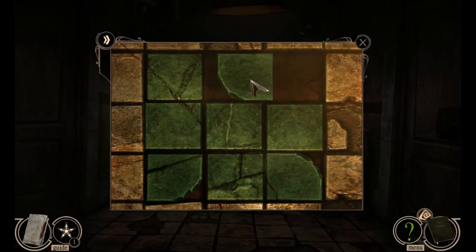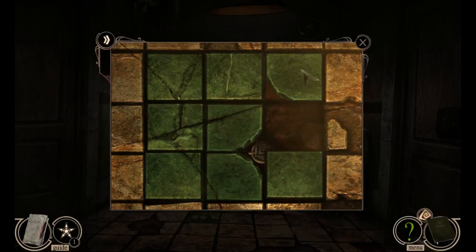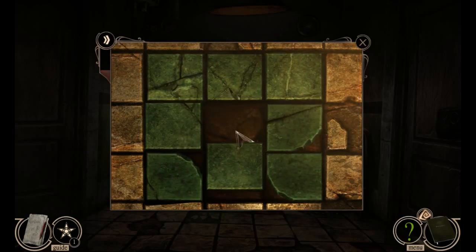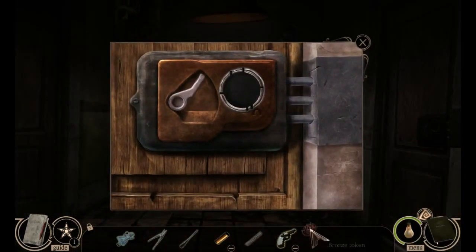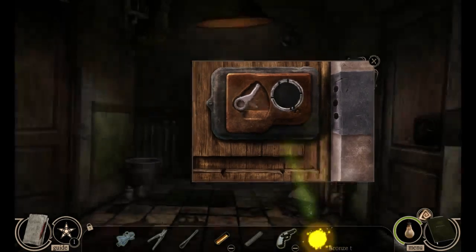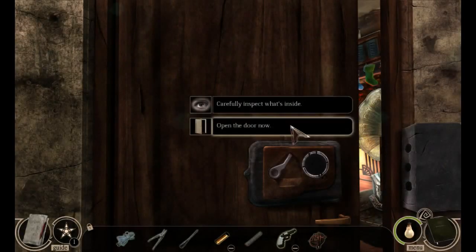Looks like we got a slidey thing going on here. There's our little symbol. Put that back there — always pick the one on top. That's kind of not random at all. Let's go to the room on the right. Carefully inspect windows inside, or open the door now.